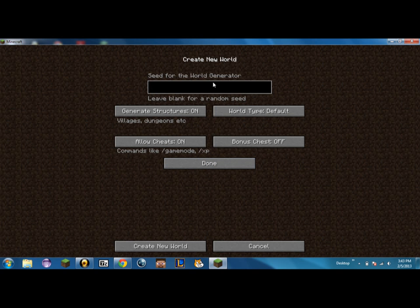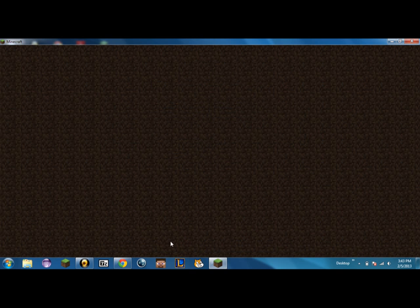Just to show you, I do not have anything — I do not have any spaces, as you can see, there's nothing in there. Don't think that I'm cheating. I'm going to change it to Large Biomes, Generate Structures on, and Allow Cheats is on. Alright, so done. Create new world.